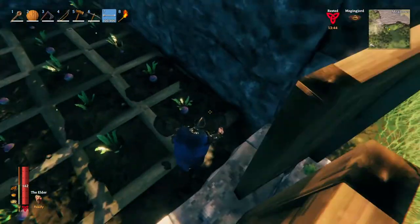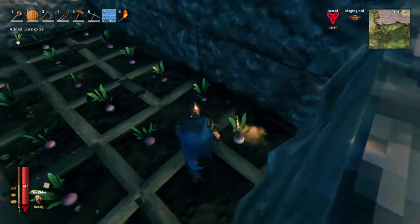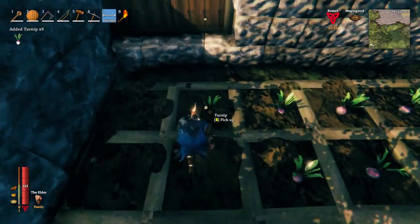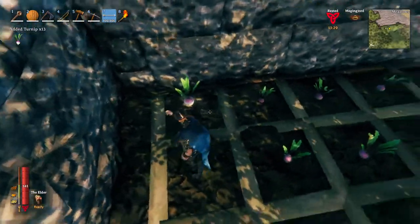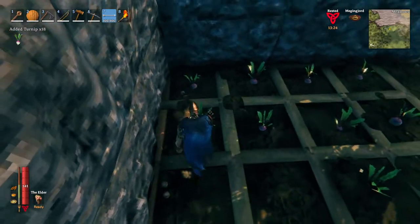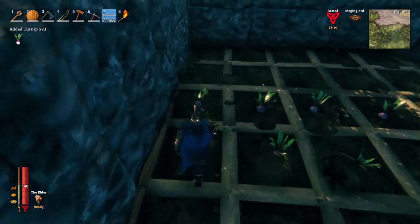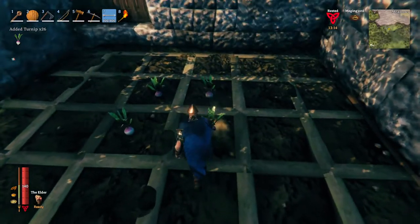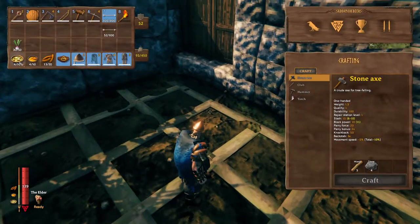Last time when I didn't have these walls around my farm, I came back from a hunting trip and all these turnips and carrots were gone. I don't know if the pigs ate them or if the mobs attacked my farm and destroyed everything. So I just built some stone walls around my farm to protect my crops.